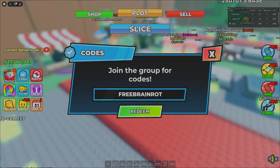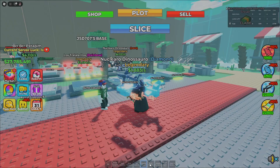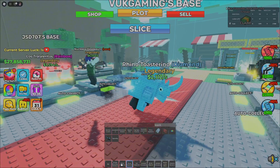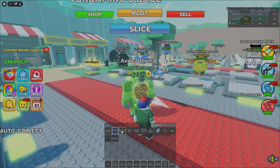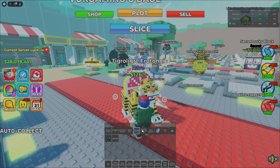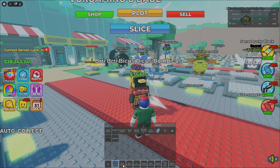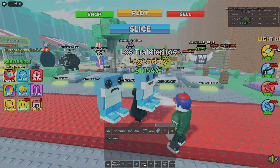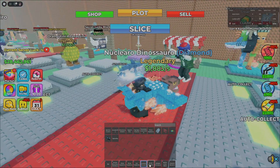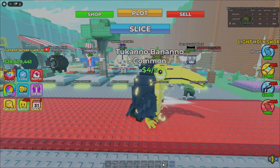I'll give you guys some free codes. The first one is 'free brain rot', the second one is 'invoog studios', and the third one is 'release'. Now look at some of the brain rots I have — I've got this gold legendary one, a diamond one, a full rainbow one. There are rare ones, legendary ones, uncommon ones, and even a diamond rotation one and a mythical.